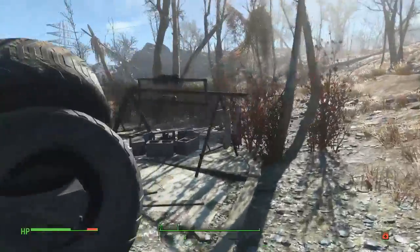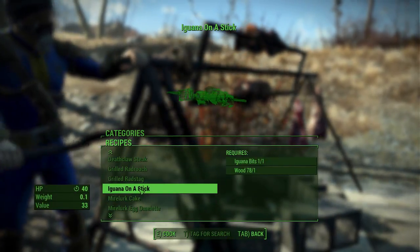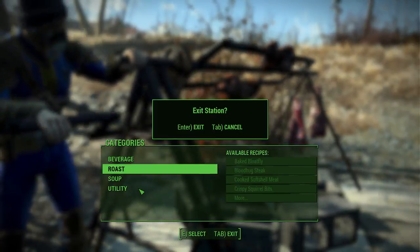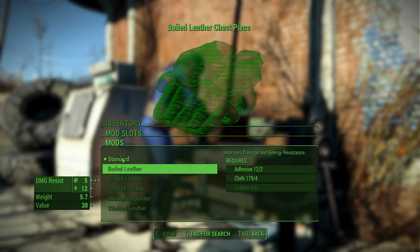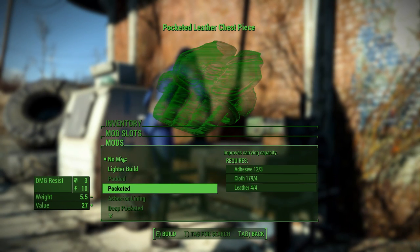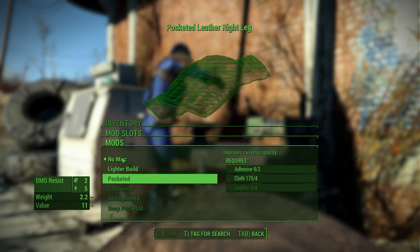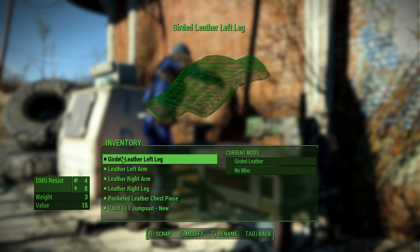I'm going to get all of my crafting out of the way. Let's see if we can make any things. Doesn't look like we'll be able to get a level, but that's fine. As far as armor goes, we don't have any leather — that's unfortunate. We can do pocketed though, so I'm gonna get pocketed on as many pieces as I possibly can. Oh, we're out of leather. Okay, well just one I guess.